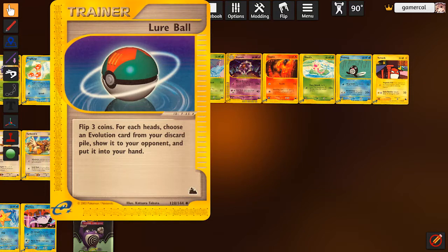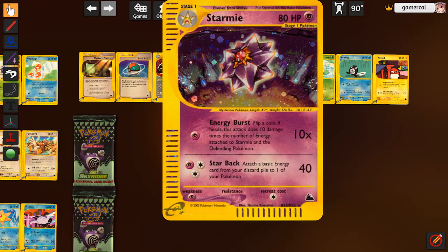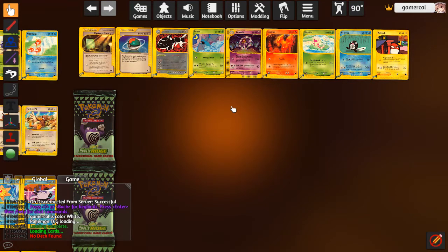Lure Ball - first printing of this. For every coin you flip heads on out of three chances, you get an evolution card from the discard pile into your hand. Starmie is actually pretty powerful I think here. The first attack is not great because it's flippy, but you could do a lot of damage if the opponent's got a lot of energy on them. Starback is the one I'm interested in - 40 damage for free energy on a psychic type where the other one is water type. Attach a basic energy from the discard to any bench Pokemon. This works really well with Juggler. I think if we could get the second copy of this, we could play a really good Starmie deck.